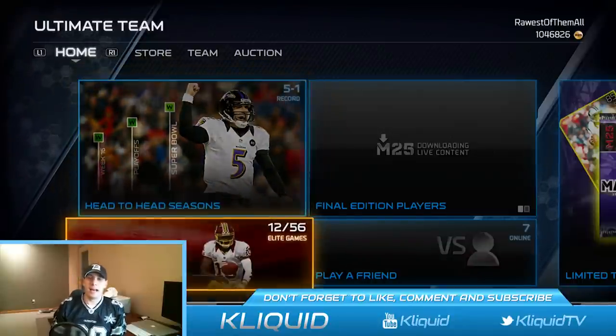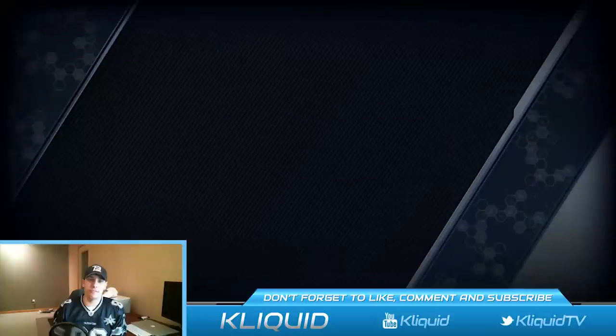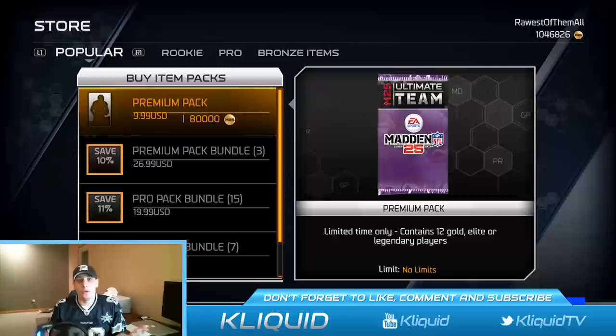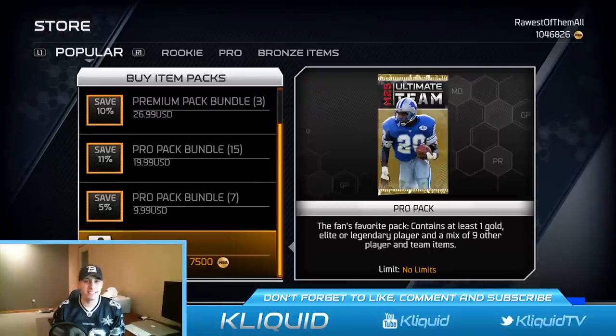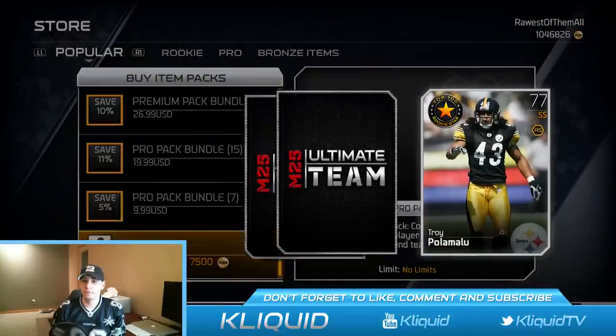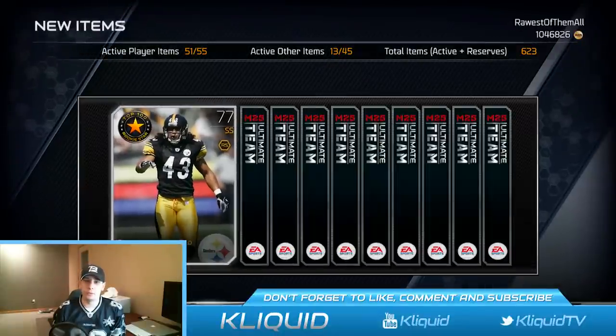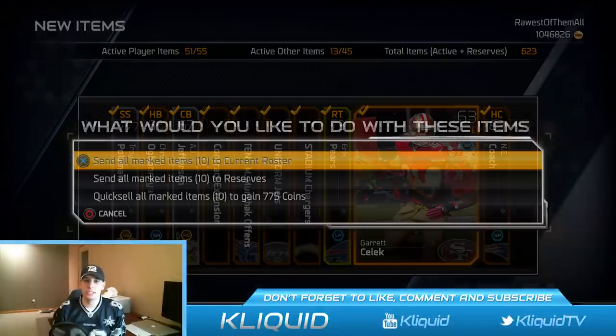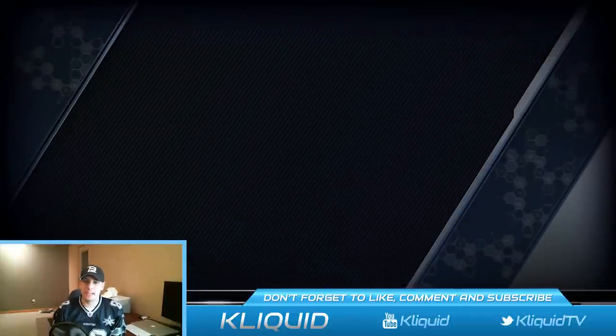Let's get into these pack openings. I want to start with five pro packs. I actually opened up Barry Sanders in a pro pack last night, so they've been on fire for me — might as well keep attempting them. I haven't really opened up anything since then. First pro pack, seventy-five hundred coins. First card out is Troy Palomalu — not the Troy Palomalu we're looking for though. Eric Peers — garbage. Complete garbage pack, wasted pack. That's number one.